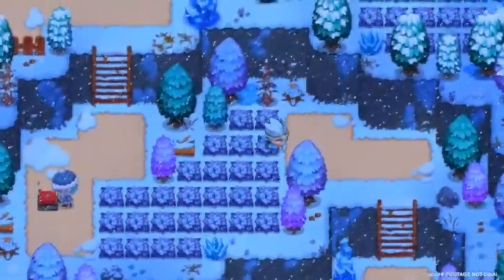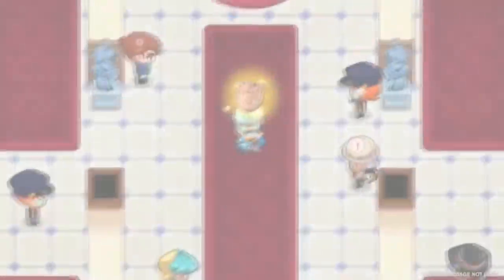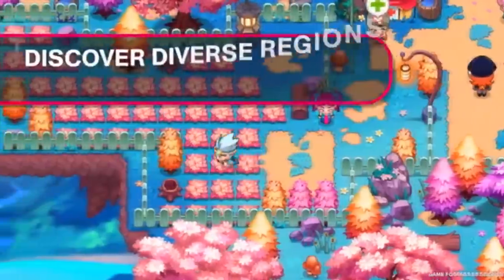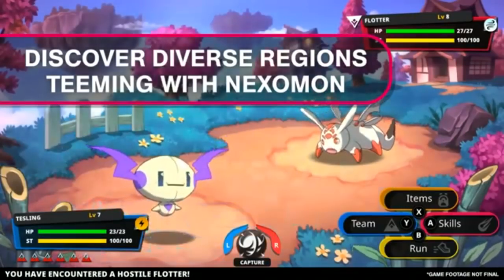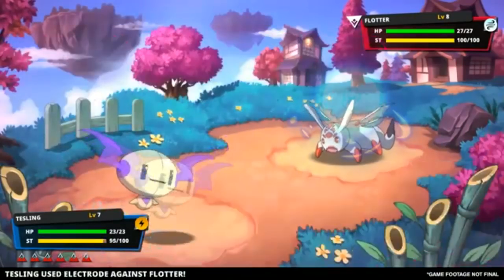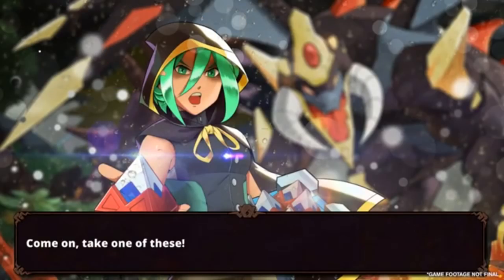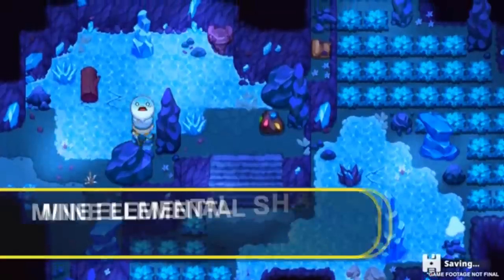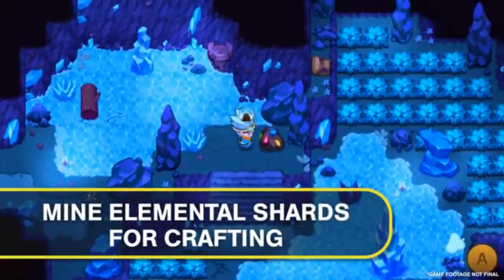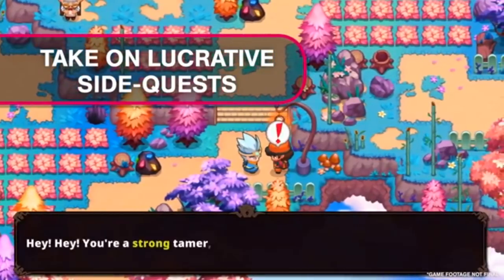Hey, what's going on guys. With the recent reveal of the entire Nexomon Extinction Nexopedia, I wanted to go over the various starter evolutions, as I'm sure a lot of you are very curious to know what your starter is going to evolve into before you actually choose it. Nexomon Extinction is a monster taming RPG that has you exploring various regions and capturing various monsters known as Nexomon. The game's graphical style is really sharp and the monster design looks pretty cool as well. This game is a sequel to the original Nexomon that takes place several hundred years later. With all that being said, I don't want to waste too much time on the intro because we have nine starters to get through.